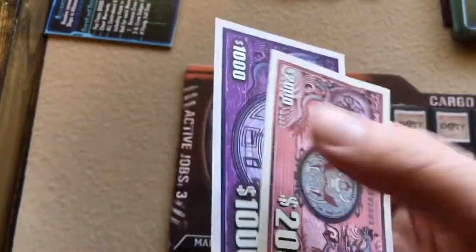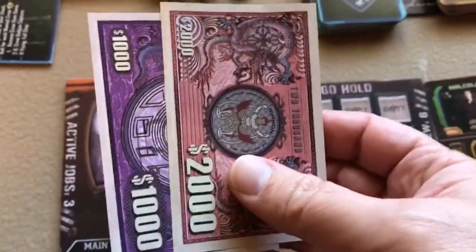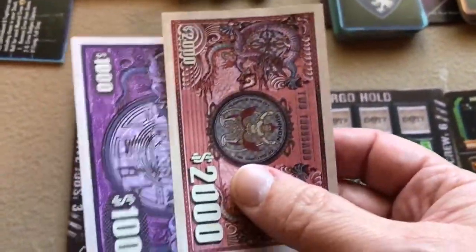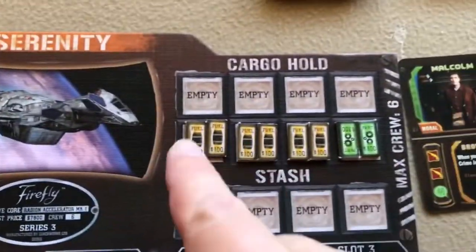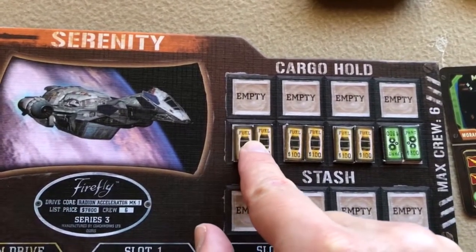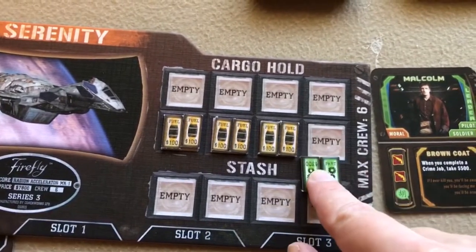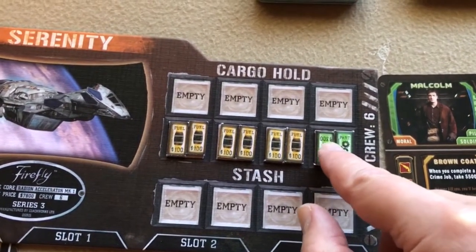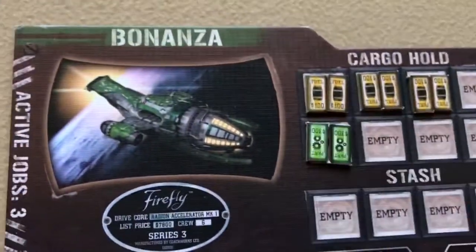Each player gets 3,000 credits — the game uses paper money, which I actually kind of like. Each player also gets six fuel in their ship, and each cargo space on your ship card can hold two fuel and two parts. So each player gets 3,000 credits, six fuel, and two parts, which I've done here for my three ships.